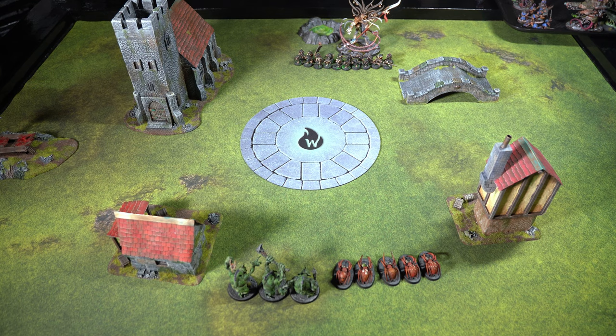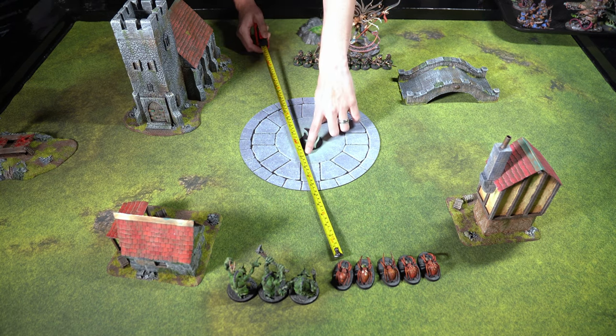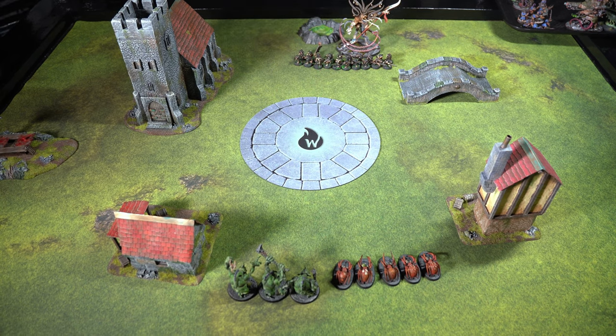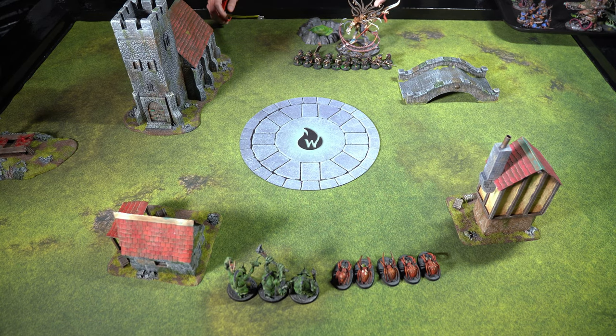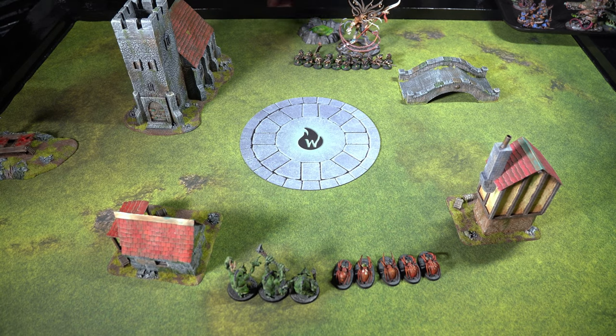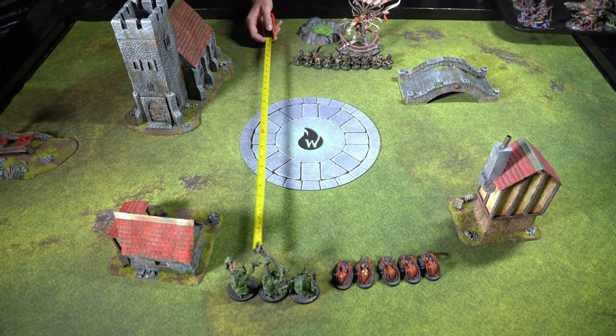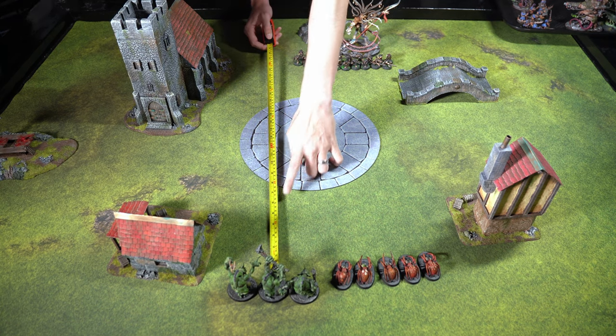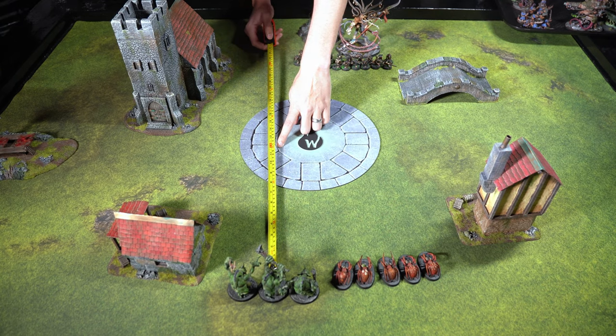Spider Riders can move ten inches, so they can get all the way up to here. If I'm on the objective they're going to be able to charge me — there's nothing I can do about it, so that is what it is. I know Spider Riders on a good day might do four or five damage; I've got 20 Clan Rats, no big deal. But these Felwaters — if they get in, they can really hurt something. Felwaters move six, then they can shoot six, so 12 inches is here — I want to make sure I stay out of that.